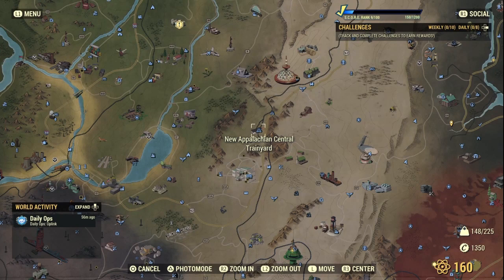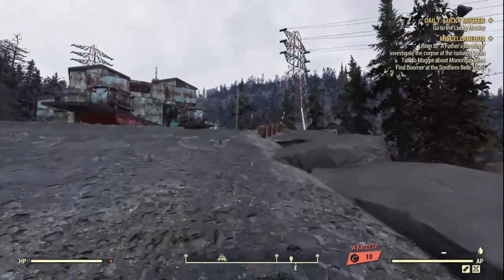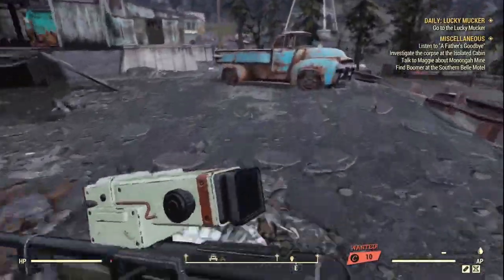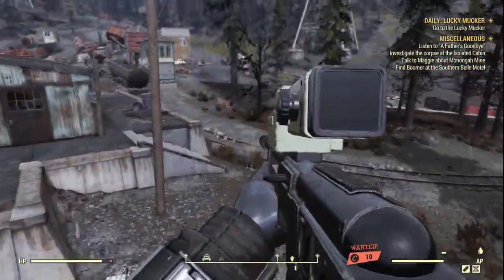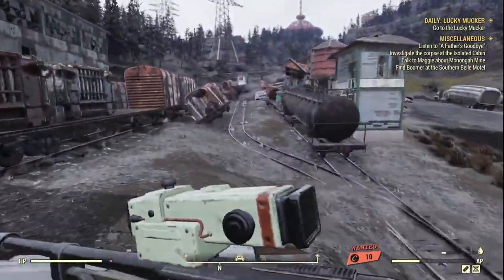First things first, you're going to want to load into the New Appalachian Central Train Yard. Unfortunately it spawns us on the wrong side of the train yard, but in no time we can get to the area we need to be at to earn these caps. Just run across and find the train tracks.